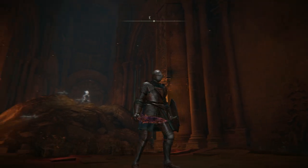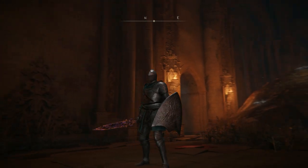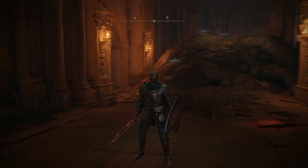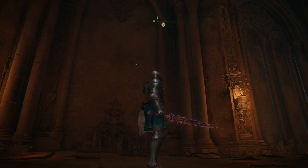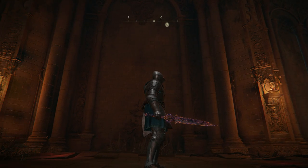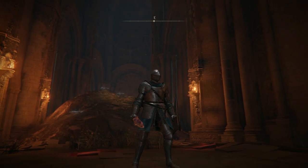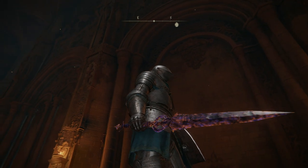Straight swords are going to be for your knight and men-at-arms type characters — someone who's using a sword in one hand and a shield in the other, or like I often do, a sword on one side and a sign on the other. All of these are going to be rated based on how much damage they do, their guarded damage negation, and that type of stuff. I didn't really take looks into consideration because then the list would be very different, but I will briefly talk about it.